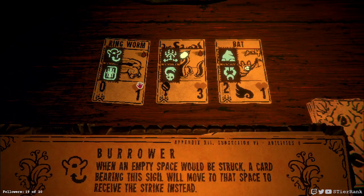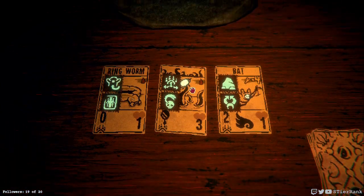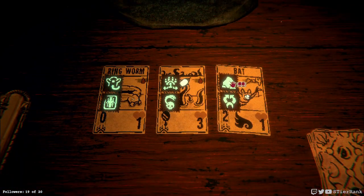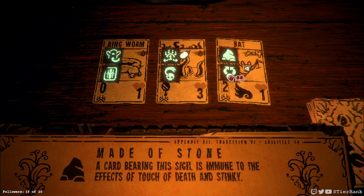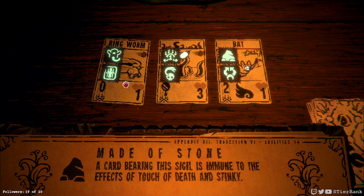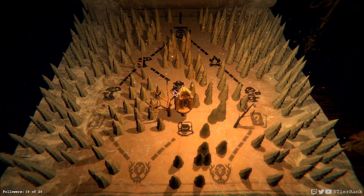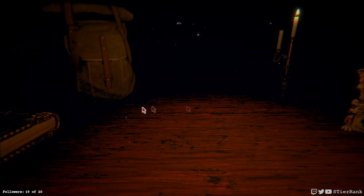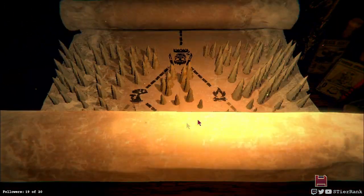A ringworm that's an ant spawner and a burrower. A leader and corpse eater with mirror. And a bat that has double strike and made of stone. I'm gonna go with this guy — having that auto-deploy ability can just be so handy. Possum, skip a turn, and Black Goat — easy choices.